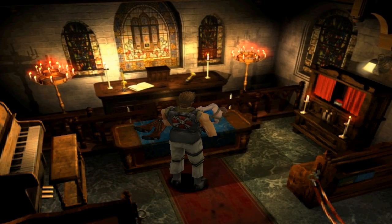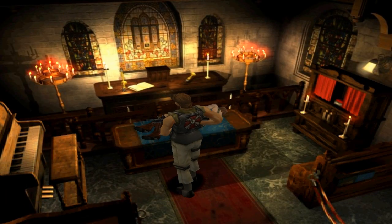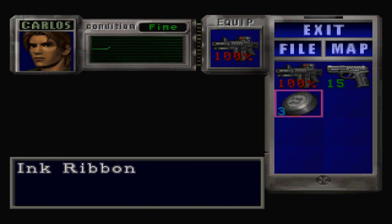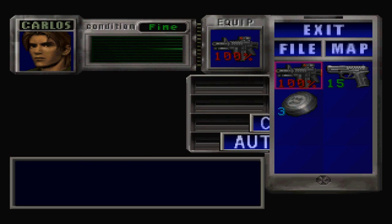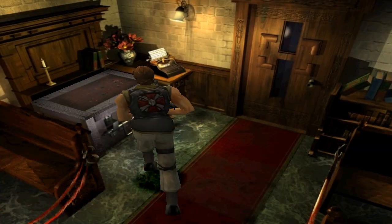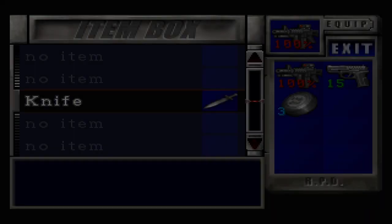This is the only portion of the game where we actually take control of Carlos. He has two weapons: the Merc's handgun, which has 15 bullets just like all the other handguns in the game, and the assault rifle. The assault rifle has two modes — fully automatic and manual. Manual is more of a burst fire that shoots three rounds, and fully automatic is exactly what it sounds. He also comes with an ink ribbon, which we won't be using, so we're just going to chuck that.